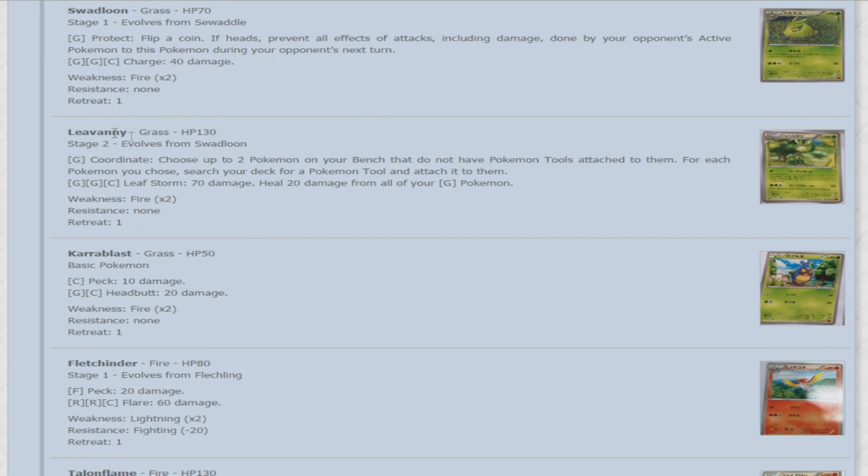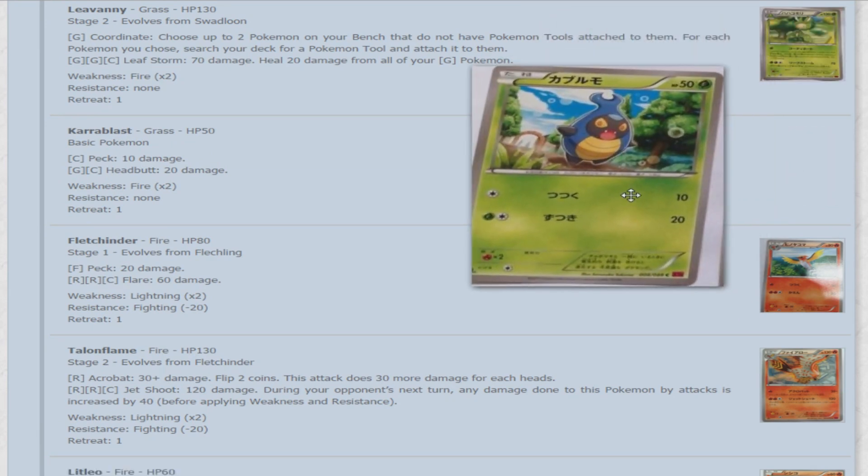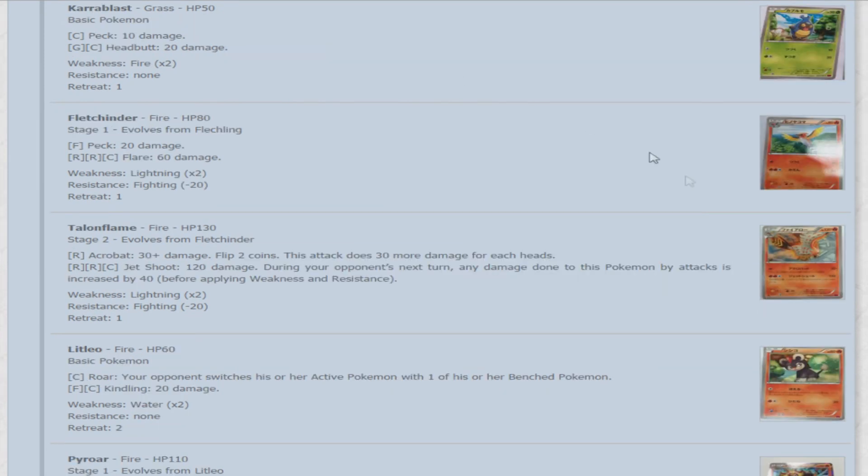That brings us to Leavanny — Grass-type, 130 HP, Stage 2. Its ability Coordinate lets you choose up to two Pokemon on your bench without tools attached, and for each you choose, search your deck for a Pokemon tool card and attach it to them. Fairly useful, just not on a Stage 2. For two grass and a colorless, Leaf Storm does 70 damage and heals 20 from all your Grass Pokemon. Next is Shelmet — 50 HP basic. For a colorless it does Peck, which is an interesting attack for Shelmet — 10 damage — then grass and a colorless headbutt does 20 damage. Nothing special at all; it's very interesting with the Peck attack since it doesn't even have anything to peck with.